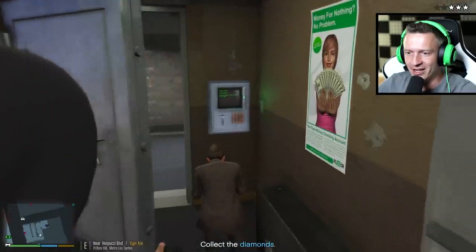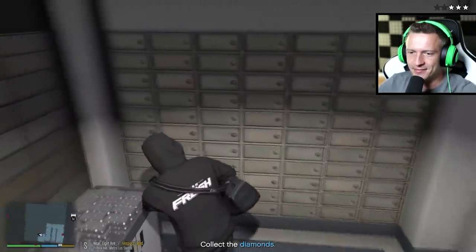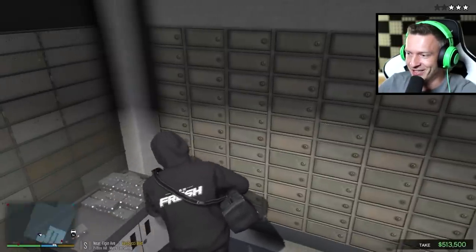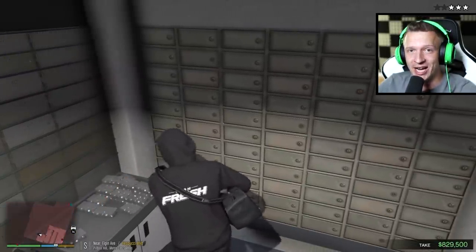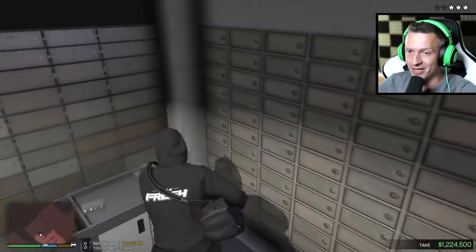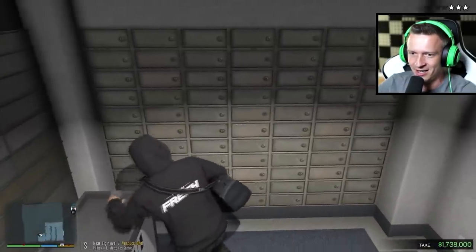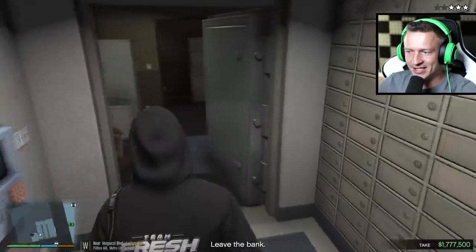We're at three-star wanted level already. Collect the diamonds — I like the sound of that. We got diamonds today, guys! Sometimes you rob gold, sometimes cash — this time we're getting diamonds, very expensive ones. Last time I robbed a small bank like this I think we only got away with about seven hundred thousand dollars in cash. Now that we're robbing diamonds we're already over a million. 1.5 million and we're still going — just a few boxes left. One million, seven hundred seventy-seven thousand, five hundred dollars.